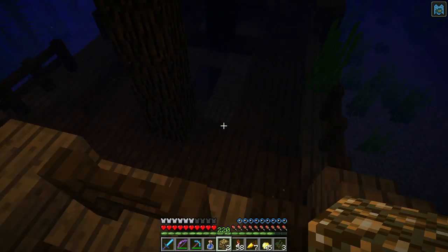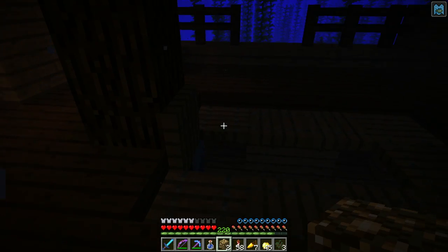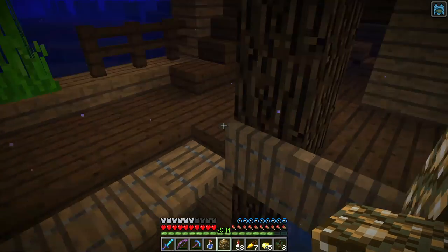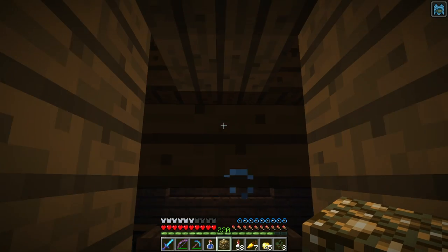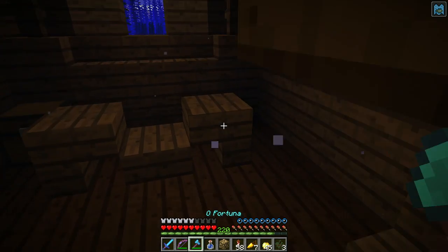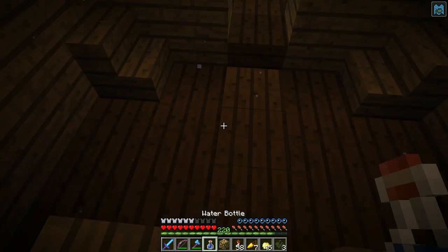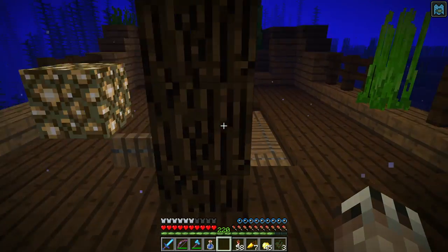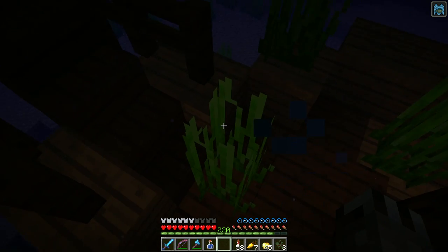Night vision potion would have been smart too. I get some improved night vision from my helmet from the respiration enchantment, but let's do this. Down here — there's a hatch there. Hatch goes down into the hold, very nice. Since this is all wood, there's not much in here. I'm going to keep an eye on the water breathing and put some more glowstone on the bar.